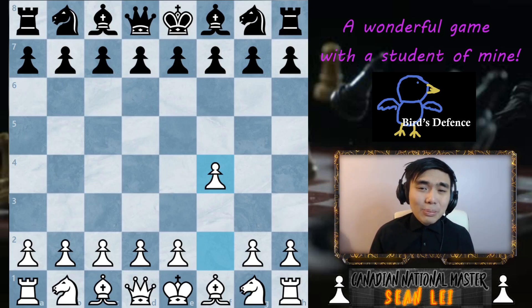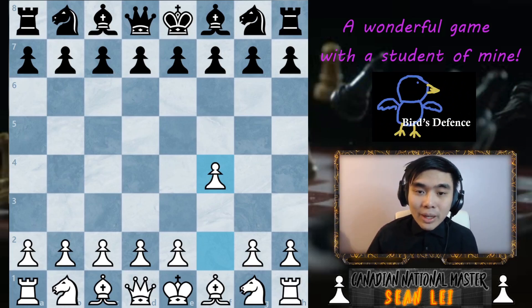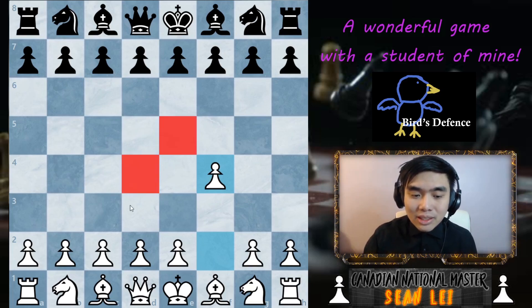Now is this opening the best opening in the world? Probably not. It's not very aggressive and you do create a couple weaknesses early on, especially on the king side. But the way I like to play this opening is I just like to control a certain color square — I like to control the dark squares. As you guys can see, pawn F4 is already helping me with that plan.